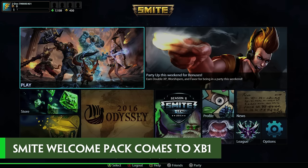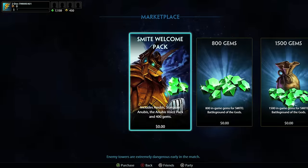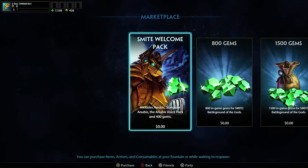Now let's talk about the Smite Welcome Pack. The Smite Welcome Pack is a new bundle available for $3.99 USD and it includes Anubis, Stargazer Anubis, Anubis's Voice Pack, and 400 gems.